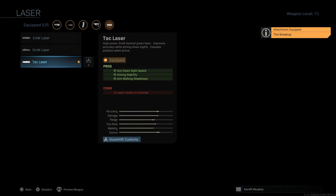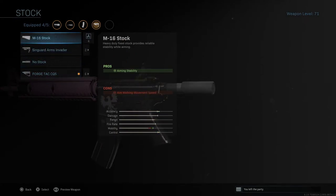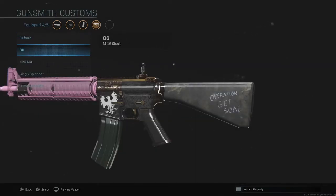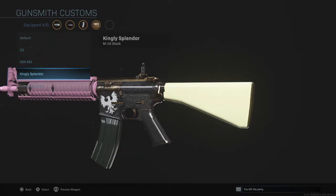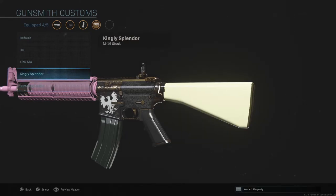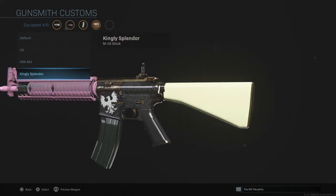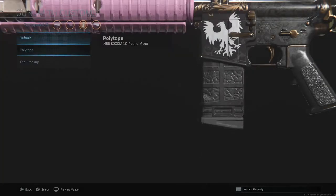I'm going to take off the tac laser so you can see better. Let's go to the stock and see what we can do. The M16 stock has four options. There's the default, the OG Operation Kit, some XR, Kingly Splendor — that looks really neat — and Jumping Spider with a wow factor. I think I like the gold look on the Kingly Splendor, so we'll throw that on there.